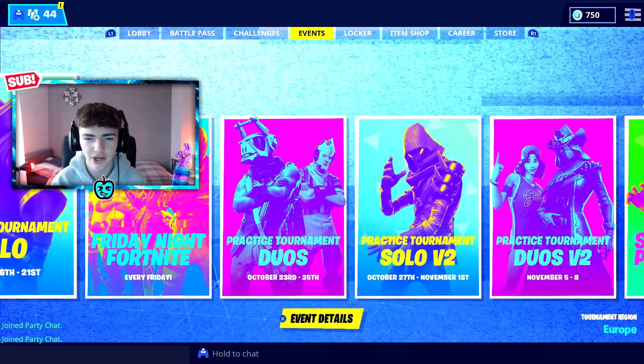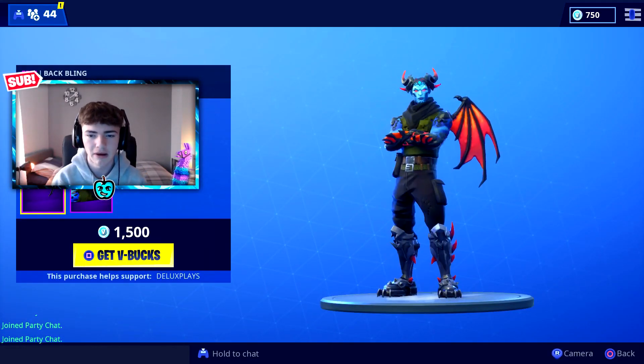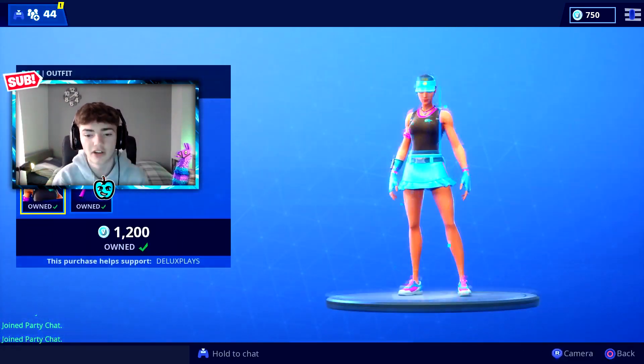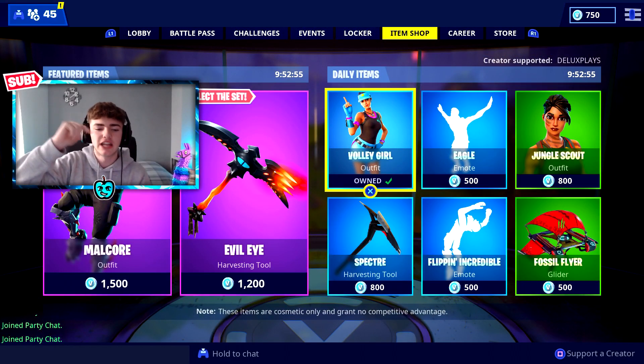But before we get into today's video, if you come over to your item shop and you do want some of the new skins — the Malchor skin or the Malchor wings, maybe the evil eye axe — pretty sick axe if you ask me — or the volley girl. I own this because it's just a mint skin in the summer. If you do want this, make sure you drop your epic username in the comment section below and like this video.